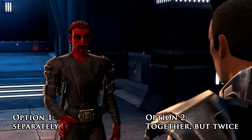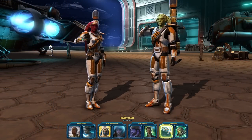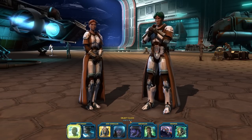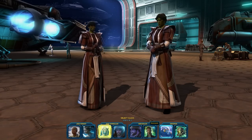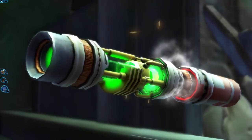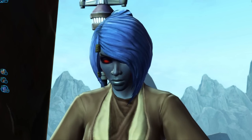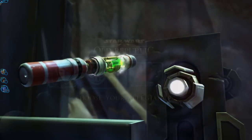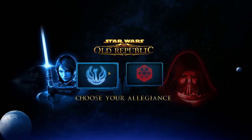A much better option story-wise is to choose a different class than your friend — then they can join you for your story, and you can join them for theirs. You won't get any rewards or XP for coming along for their class quests, and they won't get any for yours, but you do get the benefit of experiencing two different class stories which are often considered the best content in the entire game. To play with a friend, you must choose classes that are part of the same faction — republic or empire.